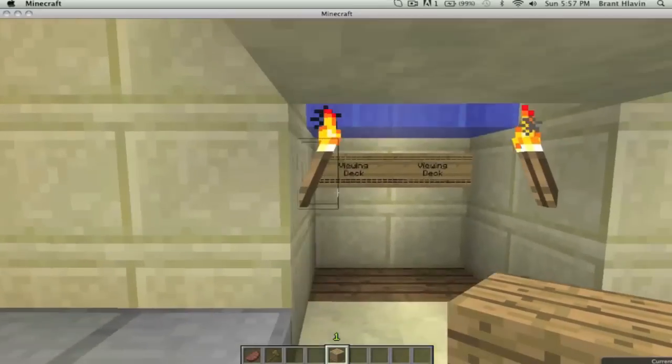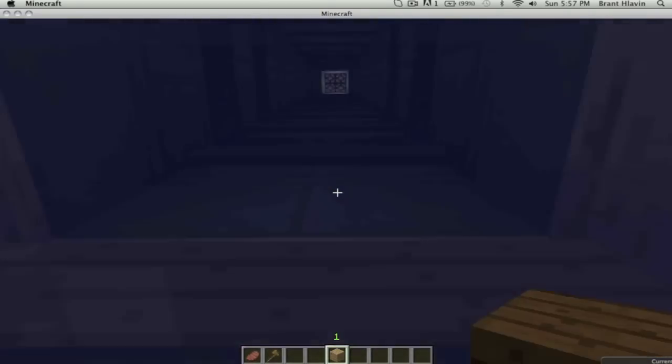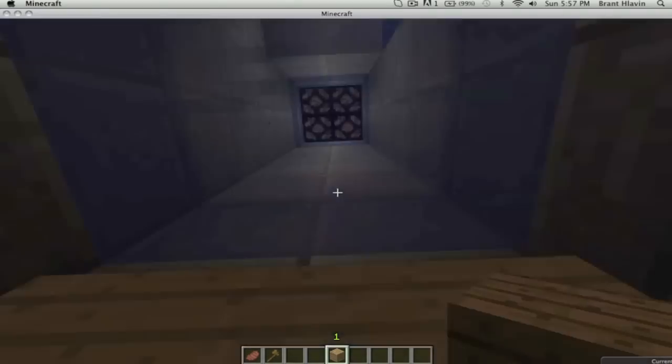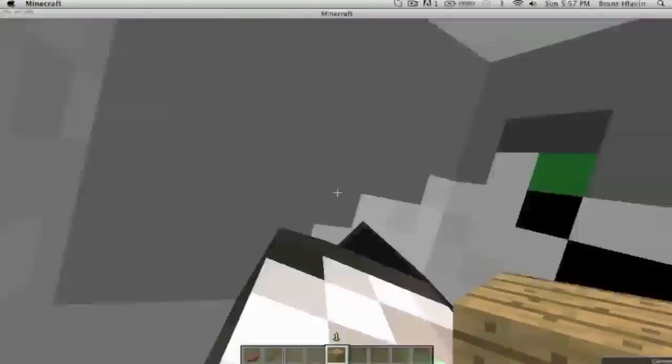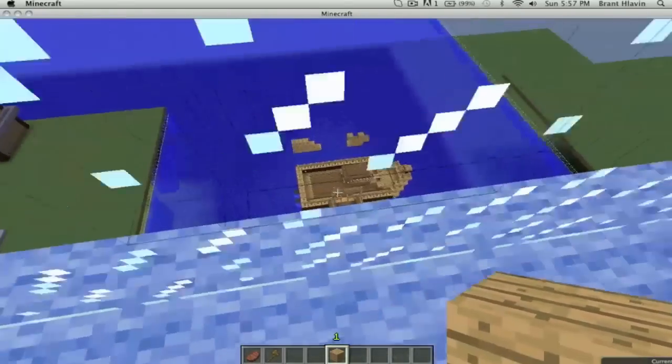Now let's go to the viewing area. Water elevator — I'll just fly up. Yeah, just fly up there. Up here we've got just a nice viewing area. It's got some nice views — you can see the boat.